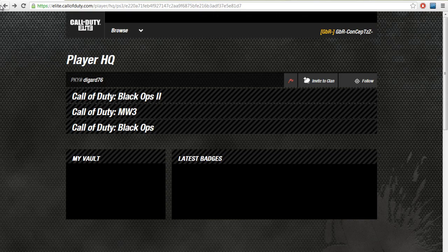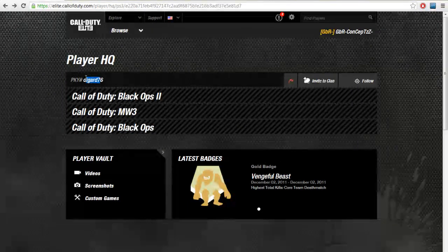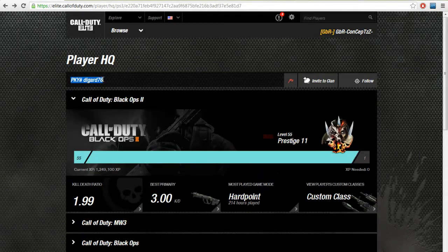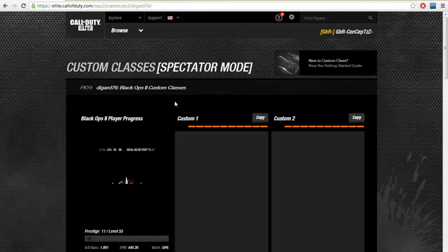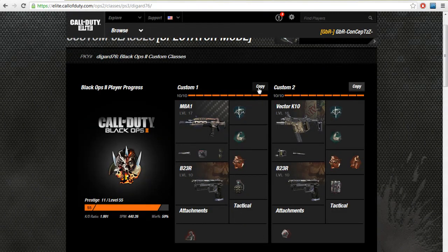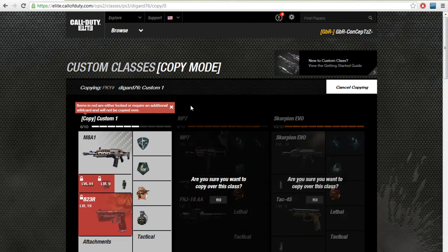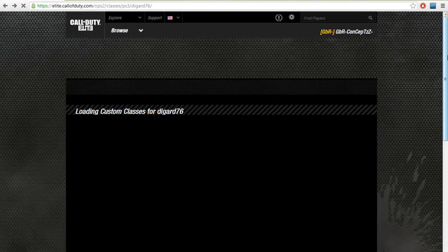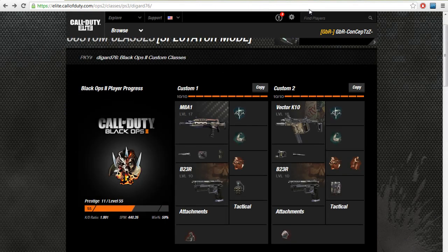Now let's look at his custom classes. What I like about Elite is that you can actually copy classes — if you like the look of his classes, you can click copy, choose one of your custom classes, and paste it on. You just pick a PSN and copy a class over, or on Xbox, pick a gamertag. It's a really good feature if you like anyone's classes on the game.